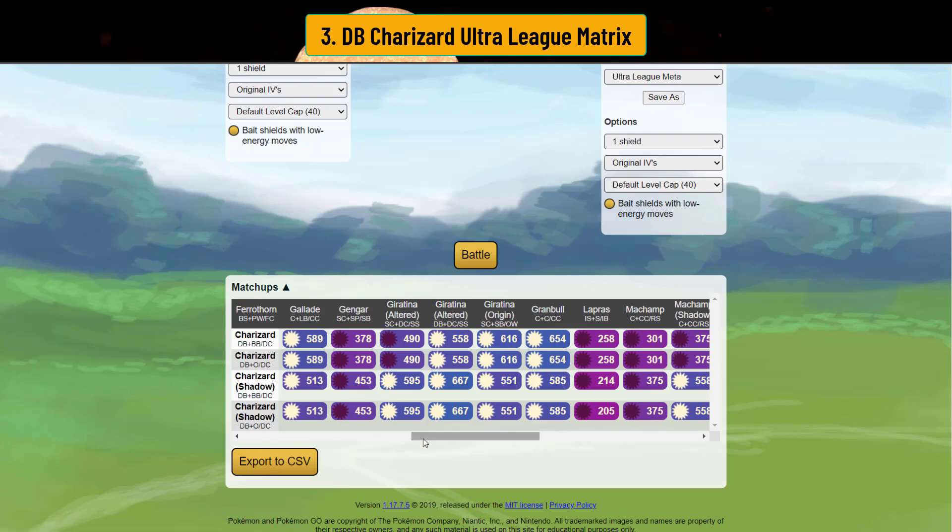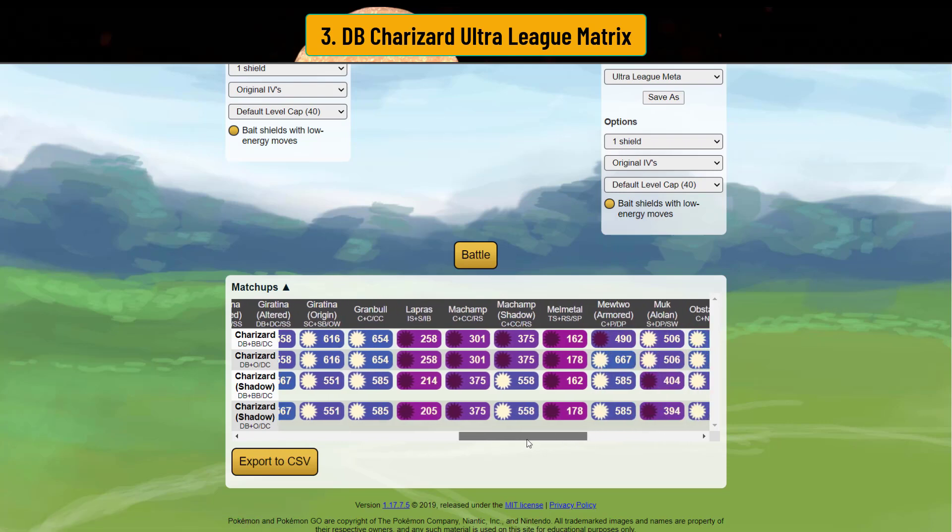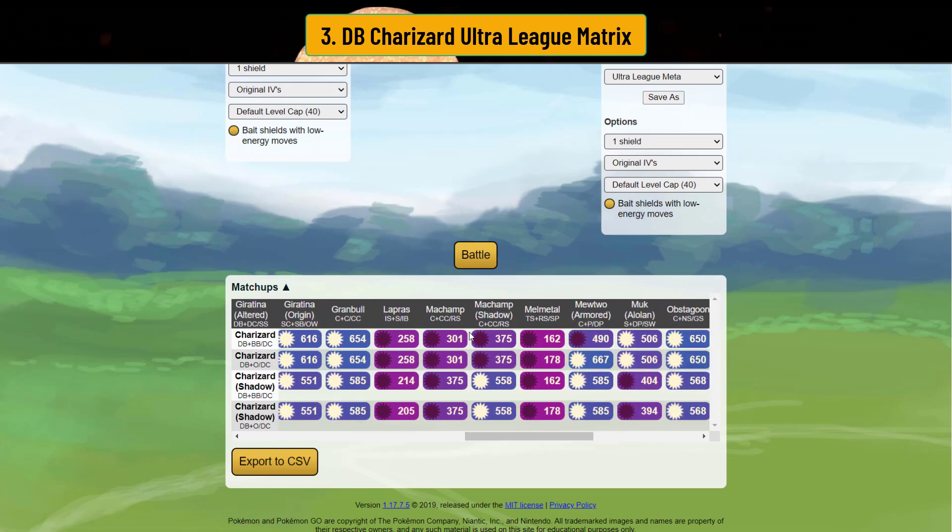If you see Shadow Claw Giratina A, you might want to switch out unless you want to farm that last bit of HP. You'll beat Giratina A overall, you'll also beat Granbull — Charm Granbull — and Giratina Origin. You lose against Shadow Machamp and regular Machamp. You also lose against Lapras. And remember, Melmetal just rocks your world — be very careful there.